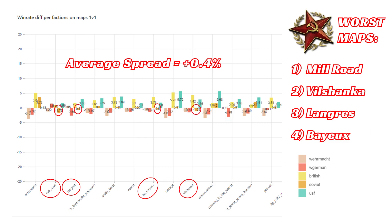Moving on to Soviets, who are actually extremely well balanced — they only have a slightly higher than 50% win rate, with a positive spread of 0.4%. By far the worst map for Soviets is Mill Road, followed by Vilshenka, Lonnris, and then Bayou.